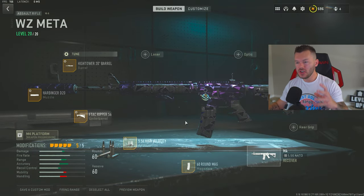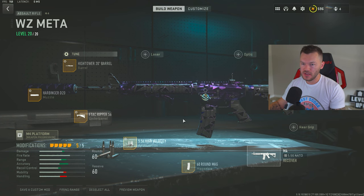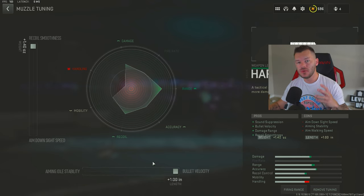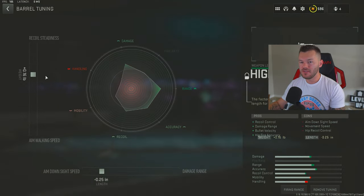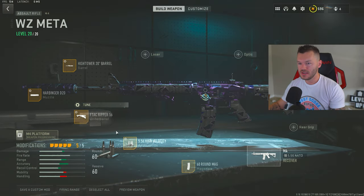Next up is a really good high-mobility build for the M4 — one of my personal favorites. First is the Harbinger D20, tuned all the way to maximum recoil smoothness and bullet velocity — one of those attachments you can actually max out. Then the High Tower 20 barrel, tuned for plus 16 and negative 0.25, giving you recoil control, damage range, bullet velocity, and hip fire accuracy. This is undoubtedly the most effective barrel in the M4 category.